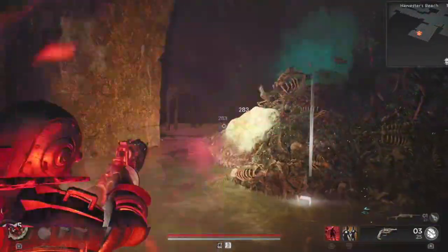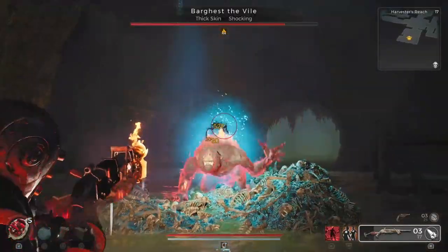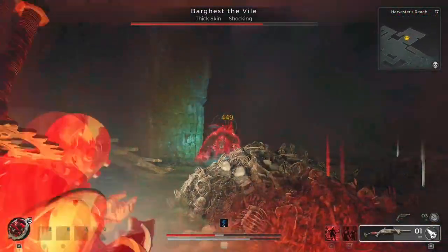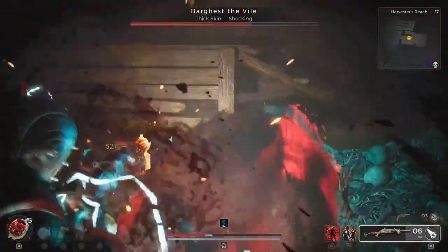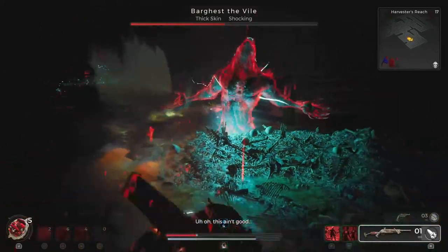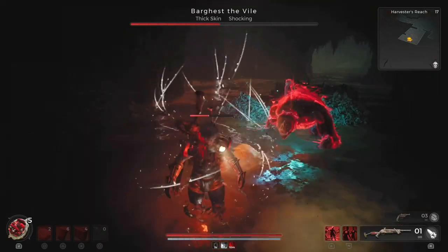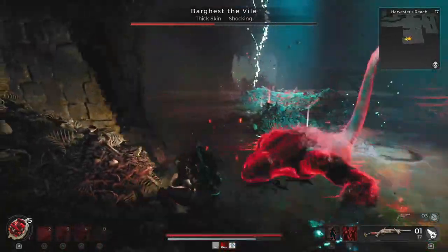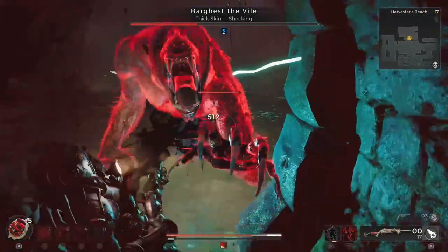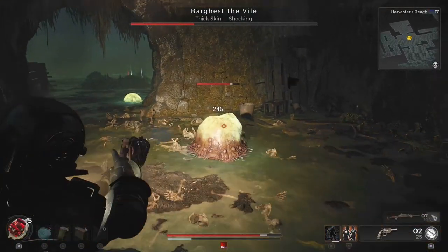Our first optional boss is Bargus the Vile, who can be found in the Harvester's Reach area. To locate him, you'll need to explore the sewers and the outcropping tunnels. He hides beneath one of the bone piles, and you won't know which one until he appears. Be prepared for a fight either way, as sometimes a normal manticore may be in his place. Bargus is quite the bullet sponge, so ensure you have plenty of health and aim for the head. Watch out for slug-like creatures in the area and invade quickly to avoid being swarmed.